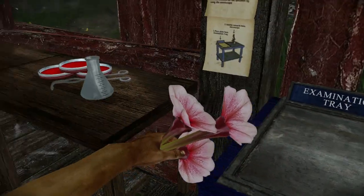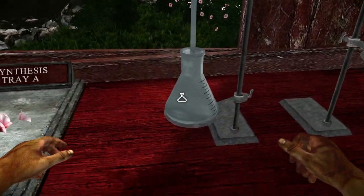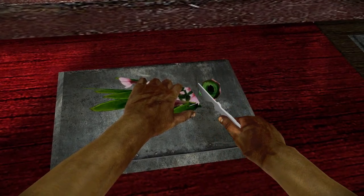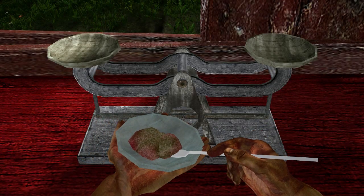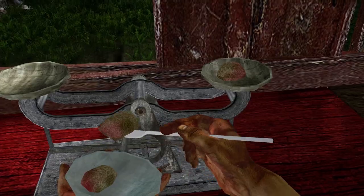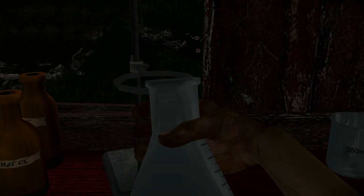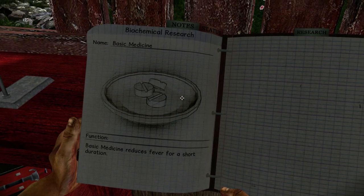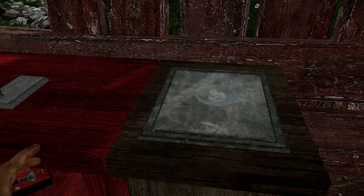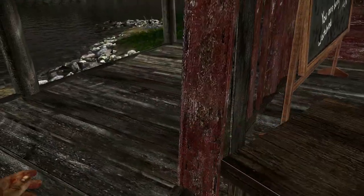Now if I take these, go over to the synthesis tray, and start synthesizing... I have a feeling there's going to be a lot of exploration involved, a lot of experimenting. I could be wrong, but that's the impression I'm getting. Okay, I've got basic medicine — aka aspirin. Reduces fever for a short duration. Alright, let's take them. We've successfully completed our first recipe.